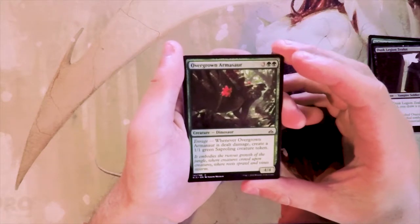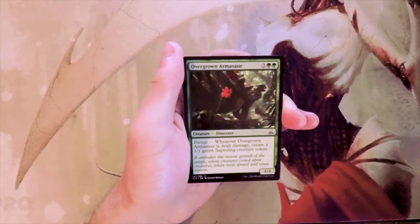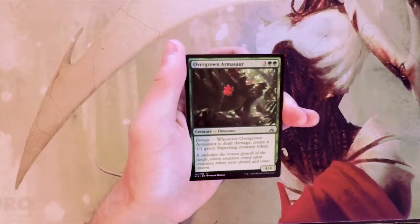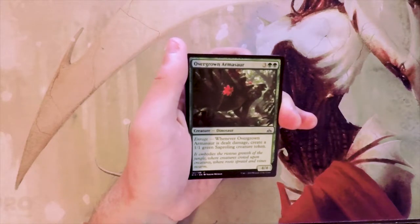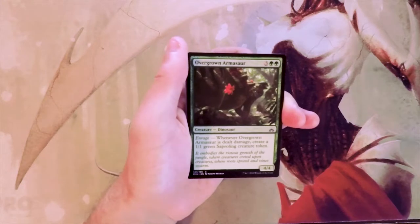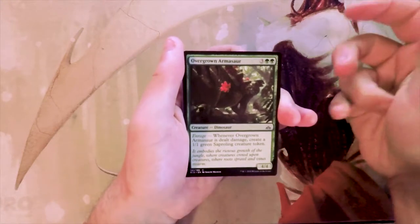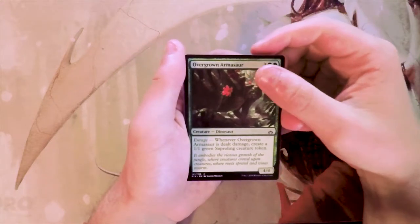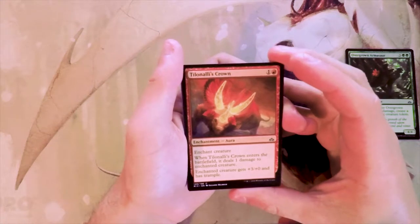Overgrown Armasaur is a 4/4 for three and two green with enrage — whenever it's dealt damage, create a 1/1 green Saproling creature token. I think this beats out the other two cards by a bit. You can use it as a blocker and hopefully get extra value, though it does paint a target on its back since opponents want to kill it in one shot. That said, if it's hit by burn you still get the 1/1 Saproling, so I really do like this card.